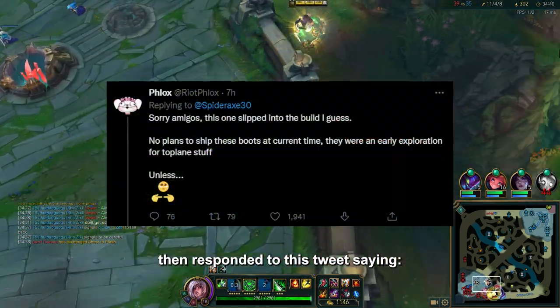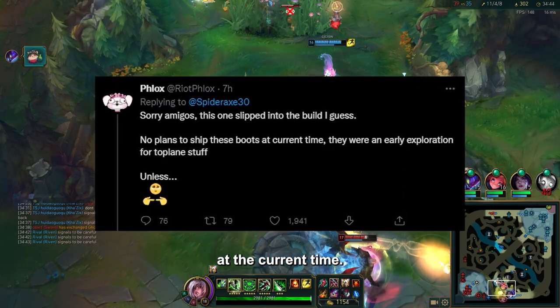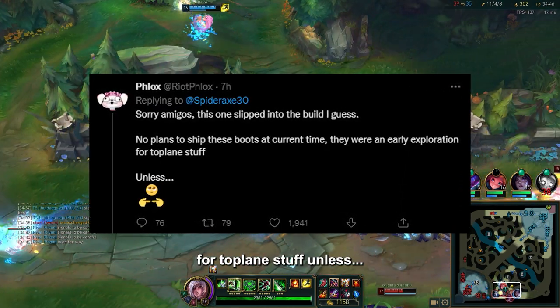Phlox then responded to this tweet saying, 'Sorry amigos, this one slipped into the build I guess. No plan to ship these boots at the current time — they were in early exploration for top lane stuff... unless?'